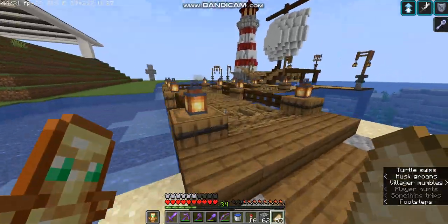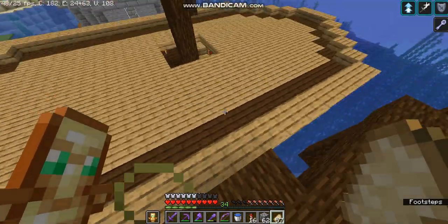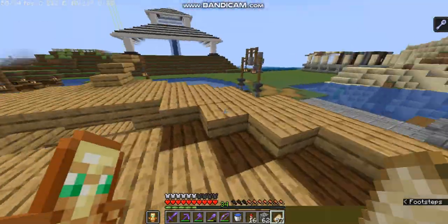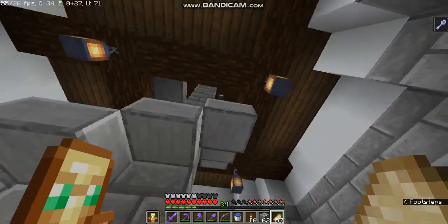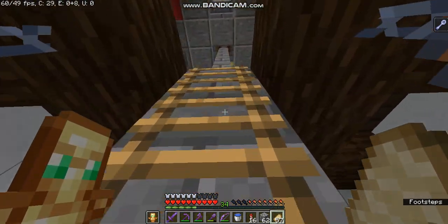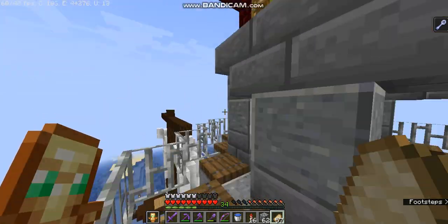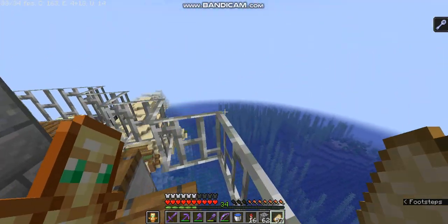Over here we have some awesome builds — our boat. The boat is a bit incomplete, we have to do some finishing work on the top. It's not exactly the boat I had in mind but it's okay. Inside is storage and a place to sleep. And this is our lighthouse, which is actually functional now. I built it in two days. You can go up from here and see the redstone lamp at the top — it glows in the evening. It's an awesome place to view the vast ocean.